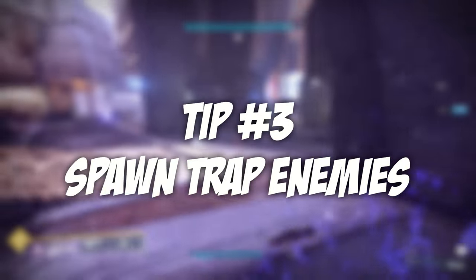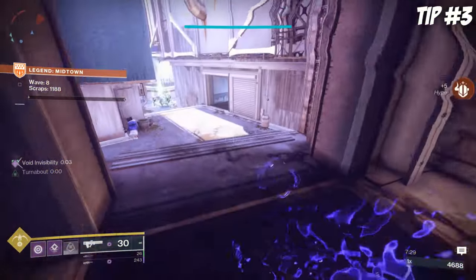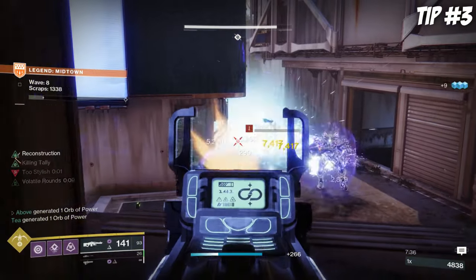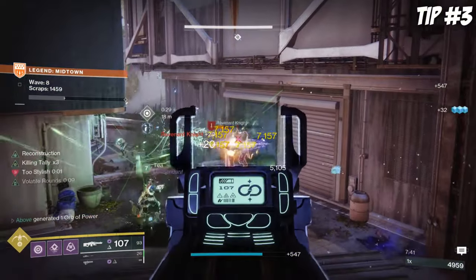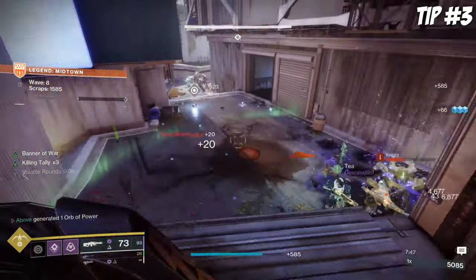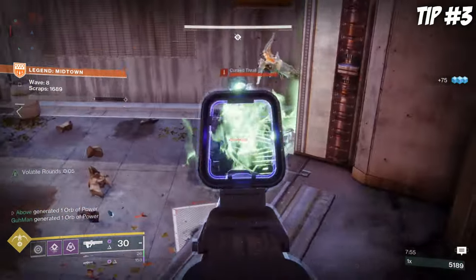Tip number 3 is spawn trapping enemies. You know the saying that the best defense is a great offense? Well, Onslaught epitomizes this concept and takes it to a whole new level. Enemy spawns are split into 3 separate areas for each ADU defense location, and these enemy spawns will happen in the same places over and over again. This makes it extremely easy to spawn trap enemies once you have them memorized, which is far easier than letting them creep up on you and your ADU defense units from several different locations.